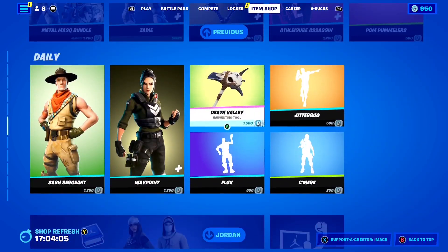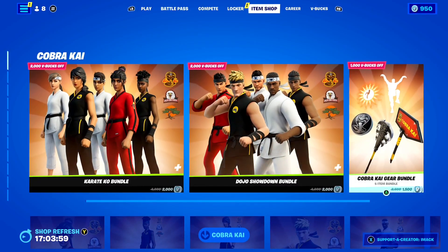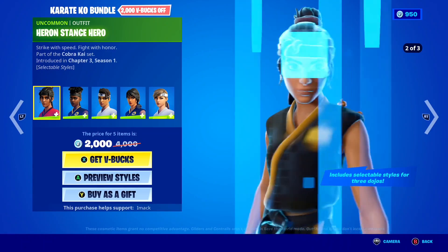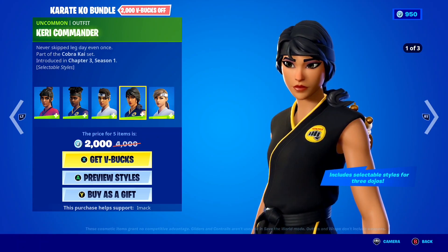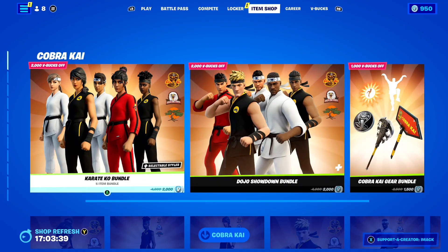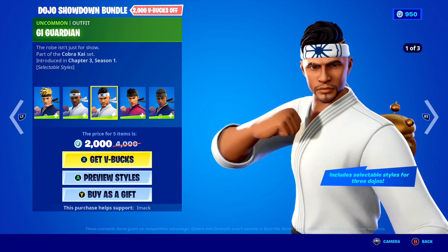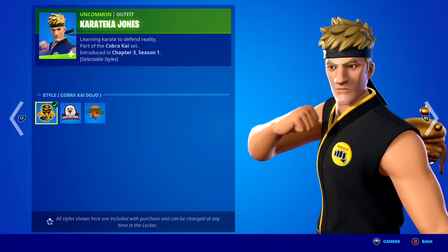Today's shop is insane because we've got all the Cobra Kai stuff back. We've got the Karate Code bundle back today — in this bundle you get the Heron Stance Hero skin, the Mad Master skin, the Shooter Striker skin, the Carry Commander, and the Kata Captain skin. The next bundle is the male version which includes the Karateka Jones skin, the Dojo Defender, the G Guardian, the Black Belt Brawler, and the Q Might Clash skin.